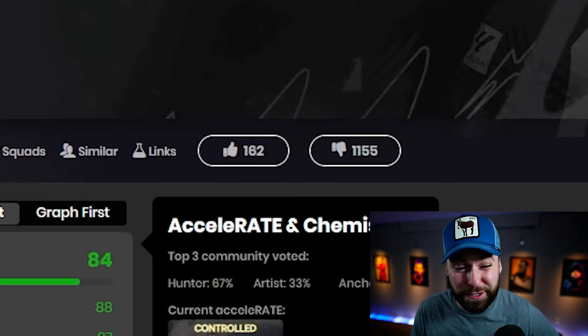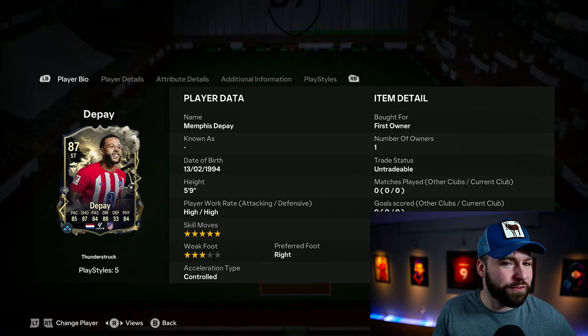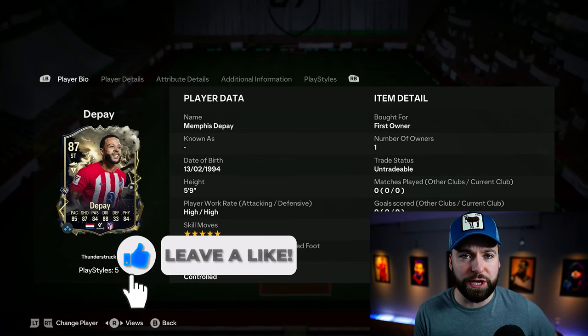Just look at the like-to-dislike ratio: 160 likes, almost 200 dislikes. But looking at the card, of course it's a beautiful card. The design is amazing. The dynamic is sick. Five-star skills, three-star weak foot — just like he always does have. Memphis gets about 900 special cards a year.